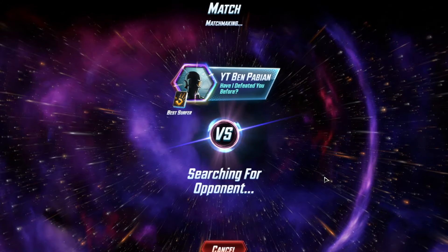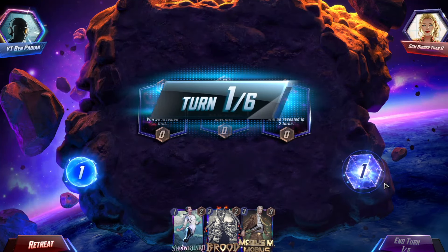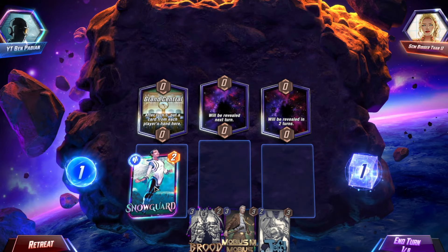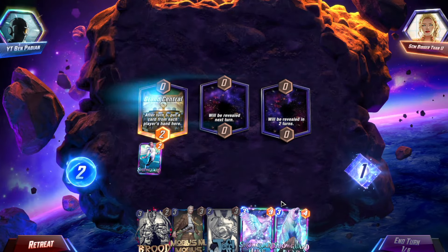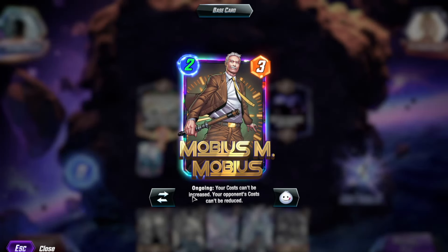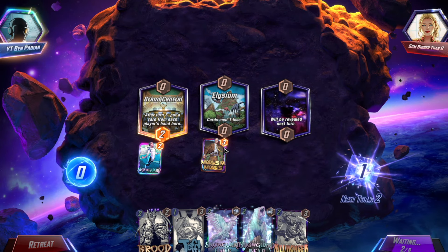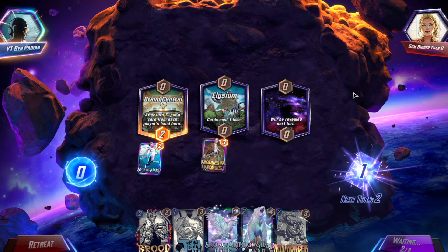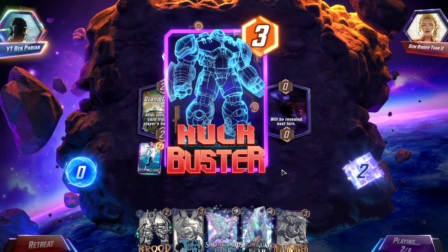I kind of want to lose to a Miss Marvel deck because I feel like Miss Marvel would be pretty fun to play — I actually don't play Miss Marvel. Mobius in my opening hand is fantastic. Let's grab a Snowguard. Hey, look at that — we have a turn 1, 2, and 3 play. That never normally happens. Cards cost 1 less. We snap here because Mobius negates his Elysium, so your cost can't be increased and your opponent's cost can't be reduced. This card negates Elysium entirely and then we only have the bonus, which is exactly what we want. And if he doesn't have a Mobius, he's pretty much screwed. He gets 1 turn of reduction and Hulkbuster — totally fine.